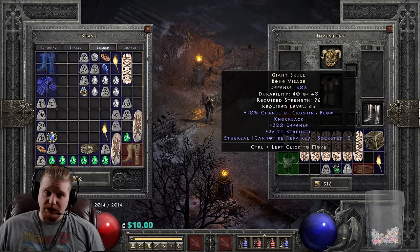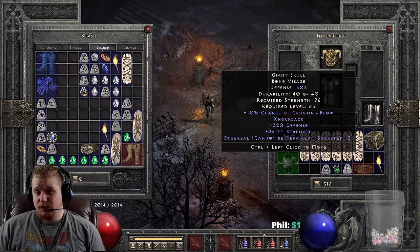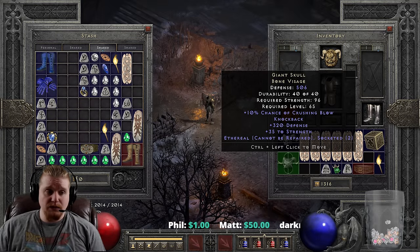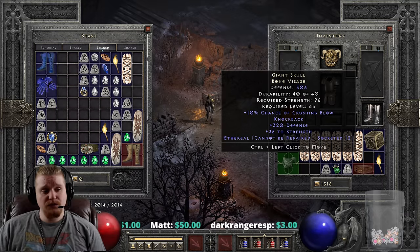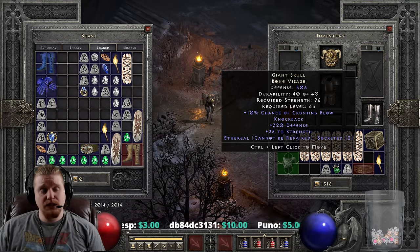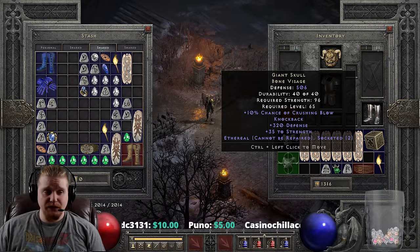They actually made it so that Insight is makeable in bows now, so I could make an Insight in a bow and put it on her - I wouldn't have Knockback on the bow, and I probably wouldn't be able to get Knockback on the armor. But I could put a Giant Skull Bone Visage on her with Knockback on the helmet. Maybe two Shael runes for 40% faster block rate recovery, or two 15% IAS jewels to make her attack faster, or jewels with all resistances, or even Ber runes for physical damage reduction - though that would be expensive.